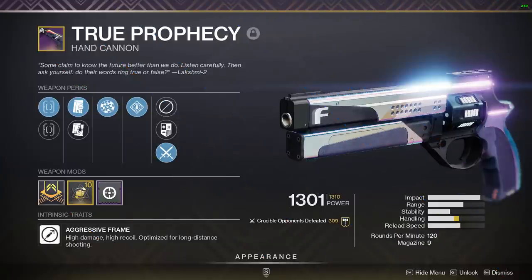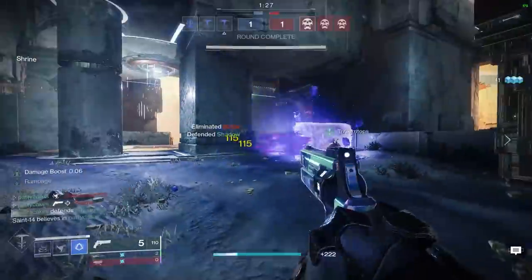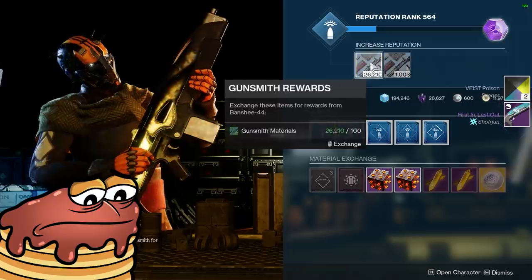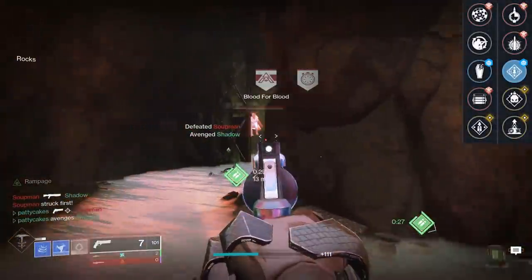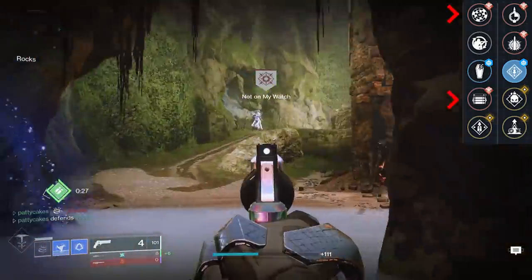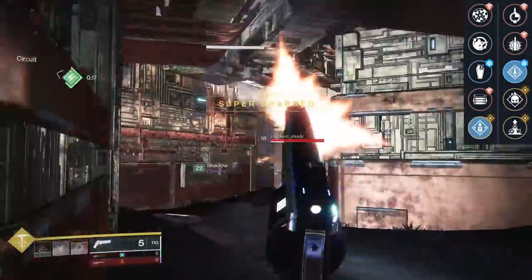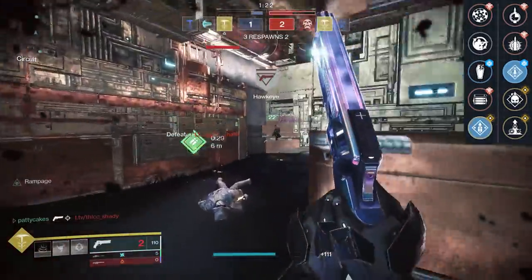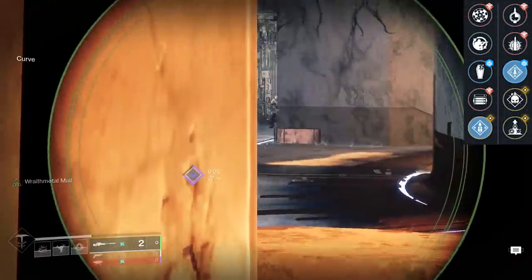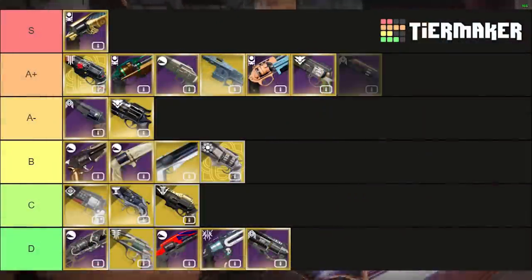True Prophecy is a kinetic legendary 120rpm hand cannon with good stats, good perks, and the awkward trait of being incredibly frustrating to obtain. Its only damage perk is Rampage, which is arguably just as good as Swashbuckler if not better in some situations. It also comes with nice perks like Opening Shot or Rangefinder to push out maximum range, has 9 shots in the mag, and can drop with Overflow — which synergizes nicely with Rampage by auto-loading your hand cannon and giving a crazy magazine size of 18 or more bullets just for picking up special or heavy ammo. True Prophecy is a very nice 120rpm hand cannon very similar to the Steady Hand, which is why it ranks in the A-plus tier.